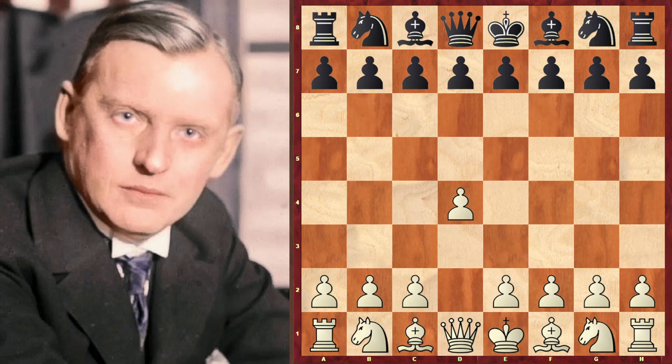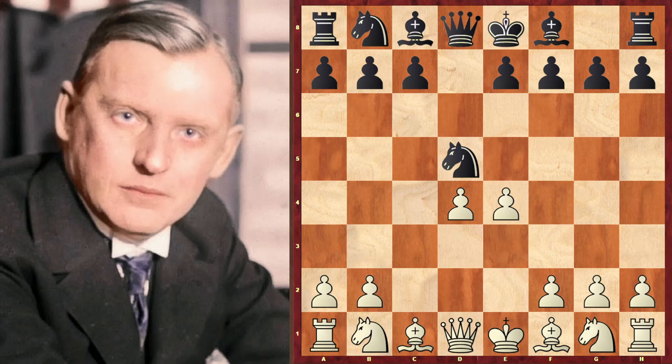Hello everybody, my name is Petr Koutny and today I have for you another brilliant chess game from chess history. This game was played in 1925, and today we have 2023, so it's around 98 years since this game was played. That's an amazing amount of time and still this game is alive. Alexander Alekhine with white pieces and Frank Marshall with black pieces, Baden-Baden 1925.